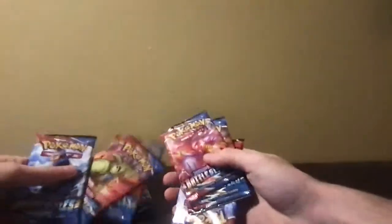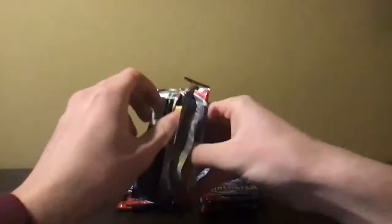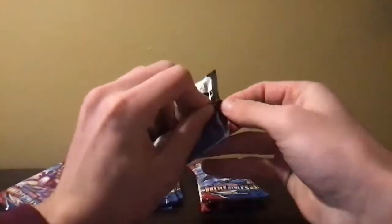All right, we got nine packs. Let's hope we can get something good out of here. Starting it right off — lightning energy, Durant, Mustard, Cheryl, Gligar, Spoink, Bronzor, Tepig, Pachirisu, reverse Emboar, and a non-holo Electivire. That was a strikeout right there.